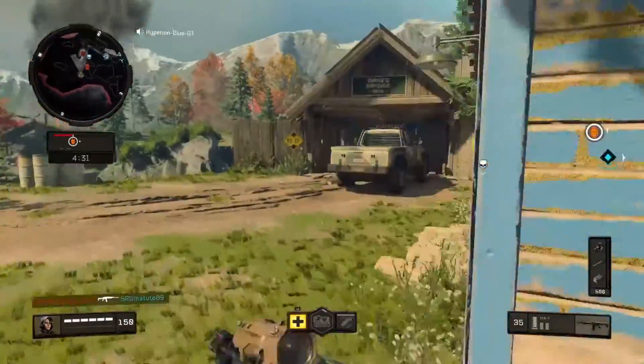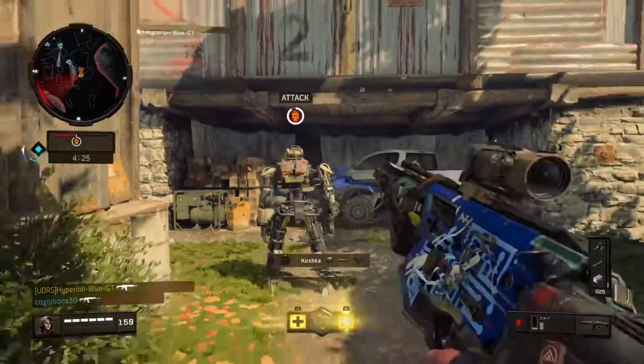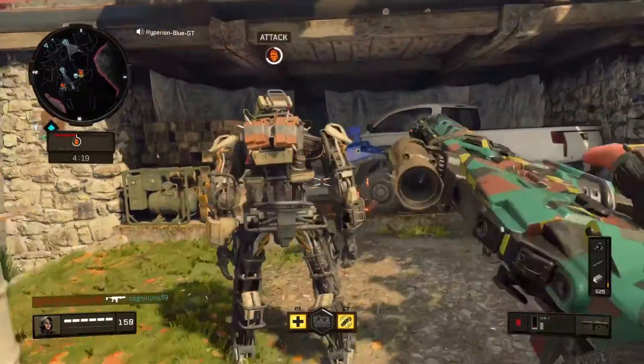Let's just go and damage that roll box. Reapers down — just going to damage that roll box, and then this will be turned into a pile scrap heap.